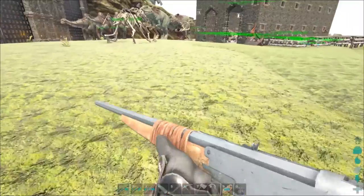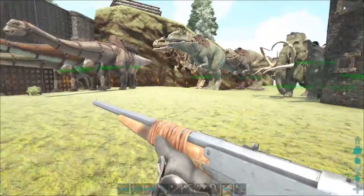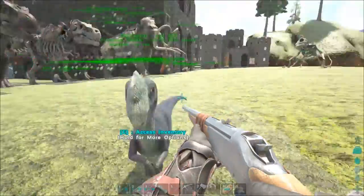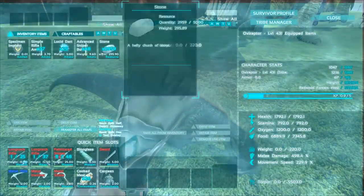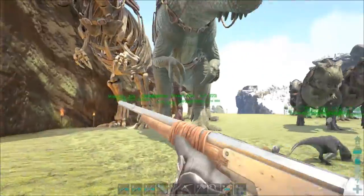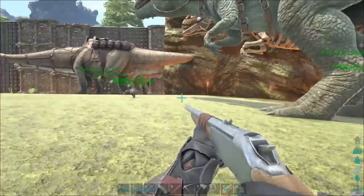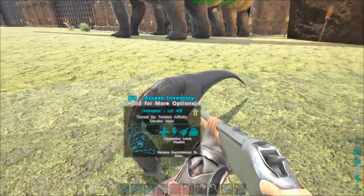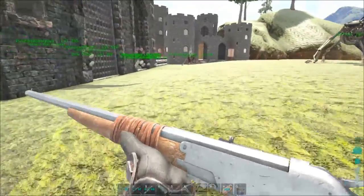Let's go ahead and throw this guy on lowest and get him coming over here. We're getting a little bit of frame lag. I'm thinking we'll throw this one over here so we want to start getting those Diplo eggs. Let's load them up with some stone so they can't move, throw them on wandering — the mammoths get the egg bonus too. That's a good spot. Then we'll throw another one down over here, but we don't need that right now. Let's take this one on follow and get him mated up with our other oviraptor.